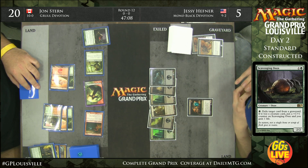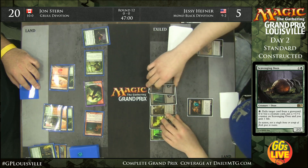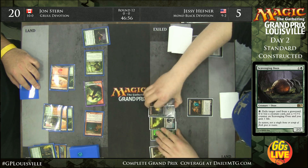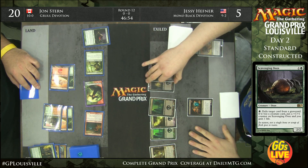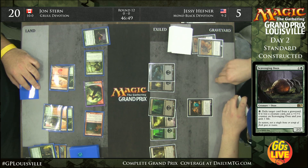Huge pressure here. There is a Mutavault for Jesse — one of the bonuses to being a mono-colored deck is that you get to run Mutavault. For some people it's the reason to play mono, though Devotion has probably taken that title away. Still, having access to Mutavault is a huge upside for these mono-colored decks.